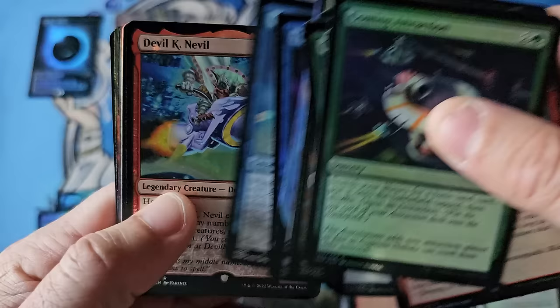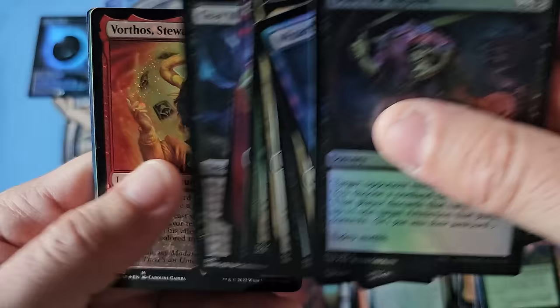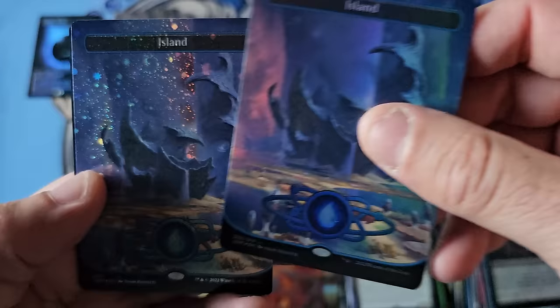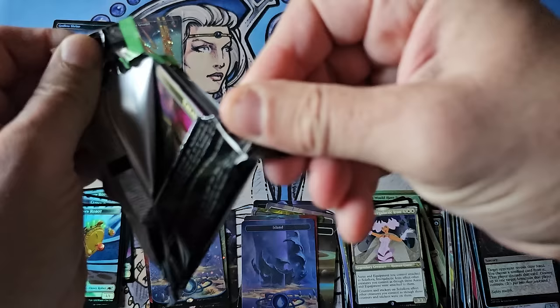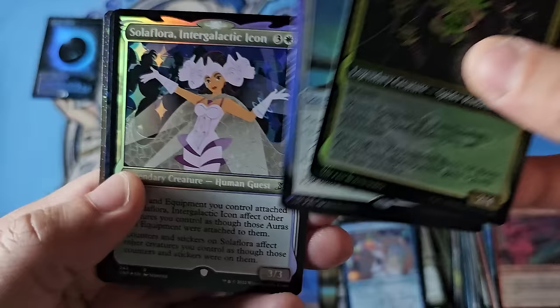The consensus was that as we moved into 2024, Ravnica Remastered collector boxes and the returning of shock lands was going to destroy shock lands, put them to a dollar, and put these cards into pretty much nothing. That was the bear case - that Unfinity collector boxes were going to be $10, $20, $30 collector boxes. Even at $100 in the crash, these were considered overpriced.